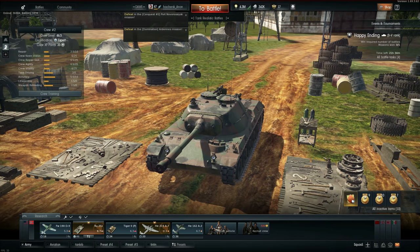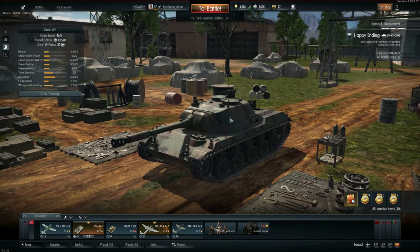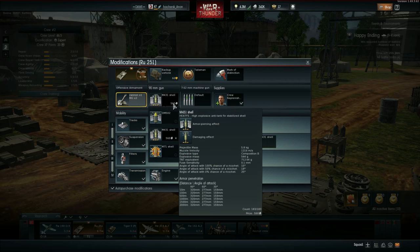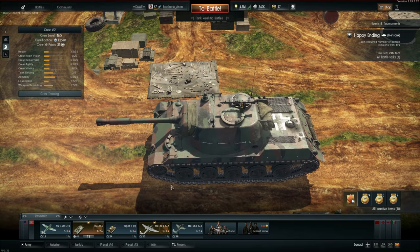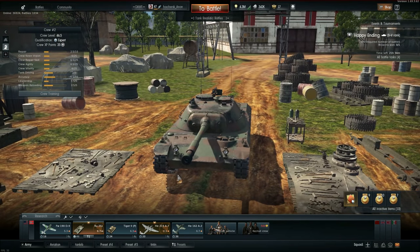Welcome everyone to another War Thunder video. Today we're going to look at the IO251, which is one of the most expensive premiums in the game, but also one of the most controversial ones. It sits at battle rating 6.7 and has a HEAT-FS with 320mm of penetration. You might think immediately that it's overpowered, but actually it's far harder to play than you think — it's an incredibly hard tank to play.